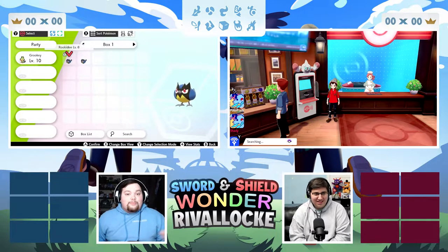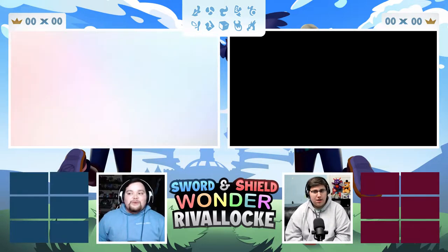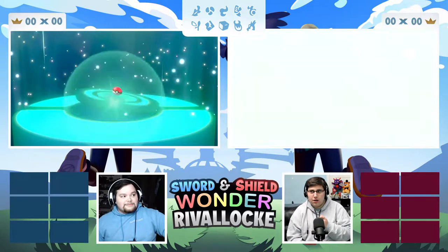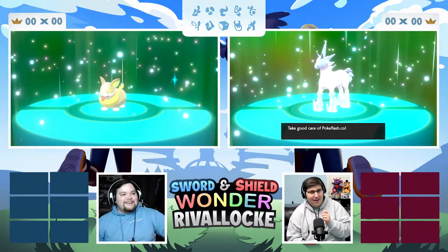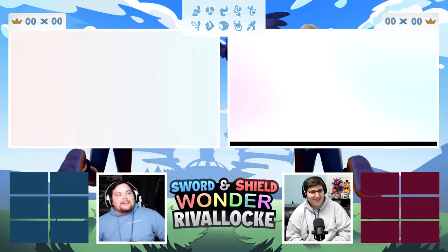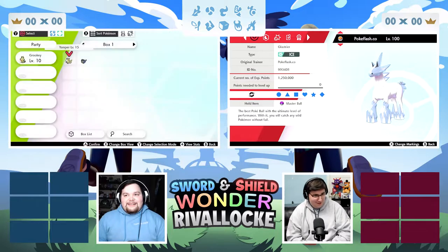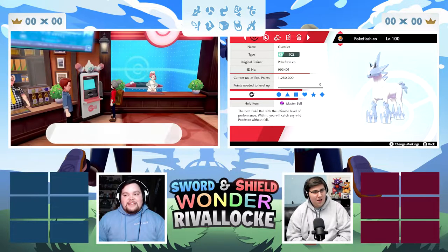Pray and hope you're getting breed rejects — rejected breeded mons. So those are the rules. This could be our first one — we need to make sure ours is level eight or lower. Do you know what level yours is? It's level ten. What did you get? A legendary? Yeah — you're gonna have to check what level that is. I got a Yamper! What level was it? It's level 100 and it has a master ball!